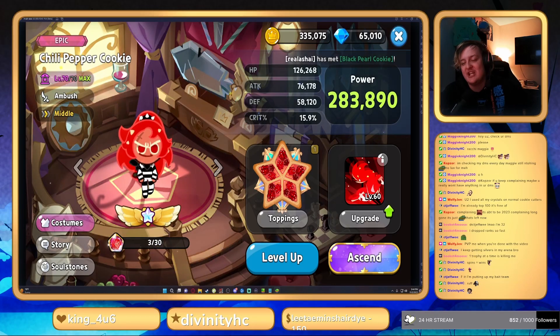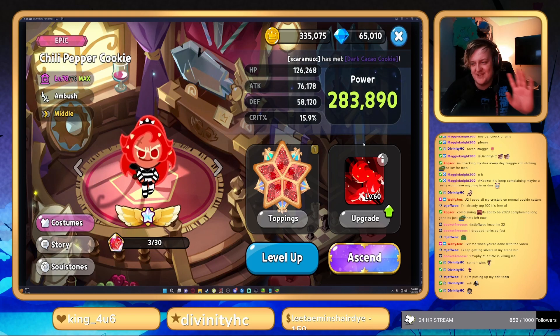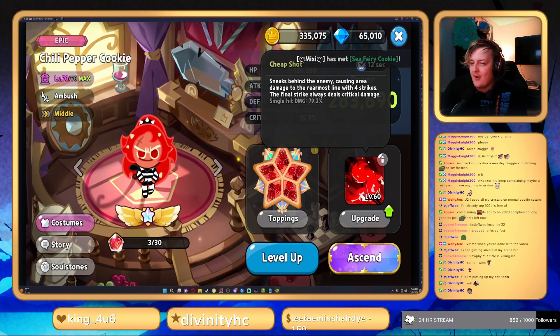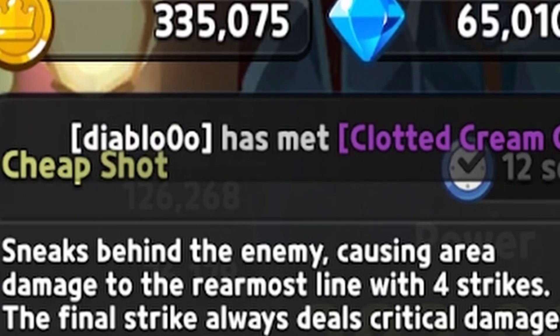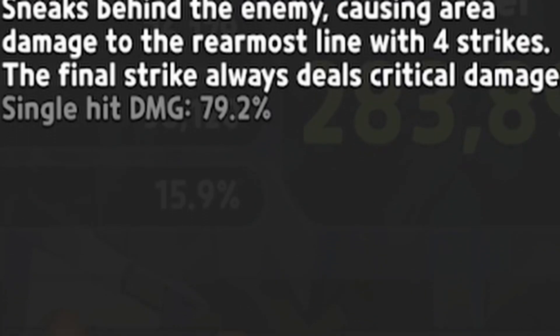And the worst cookie in the game is, of course, going to be Chili Pepper Cookie. Guys, Chili Pepper is just dog awful. I've already recorded a video with Chili Pepper trying to solo every boss in the game — you'll see how well that went. Now we're gonna get into the ability of Chili Pepper: Sneaks behind the enemy, causing area damage to the rearmost line with four strikes. The final strike always deals critical damage. Single hit target: 79%. This cookie just dies really quick, does little to zero damage, and there are no extra effects.